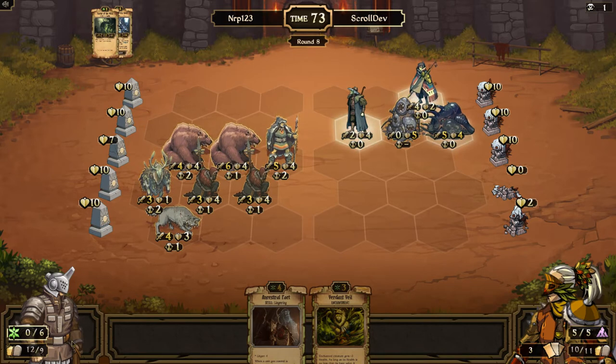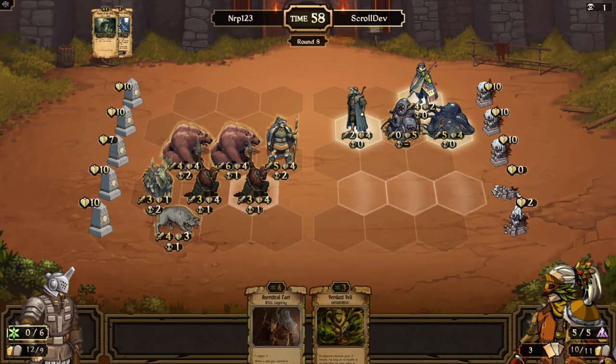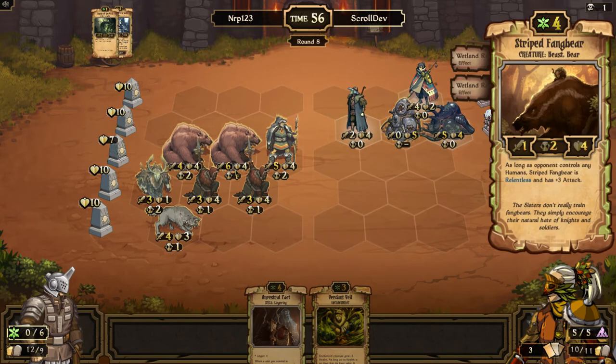Next turn might finally be the turn I play Ancestral Pact, but I probably won't because that wouldn't be a turn where my units would likely die. Last turn would have been a pretty good turn to play but I didn't have enough resources to play a beefy creature in front of the Fang Bear and Ancestral Pact. So I went with just the beefy creature because I want to try to make sure it can survive.